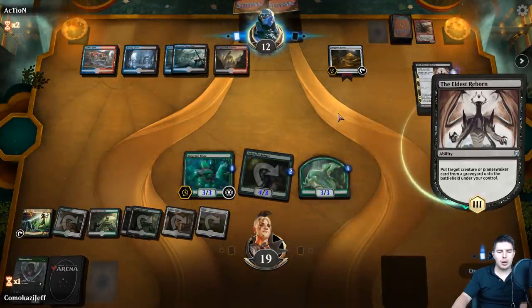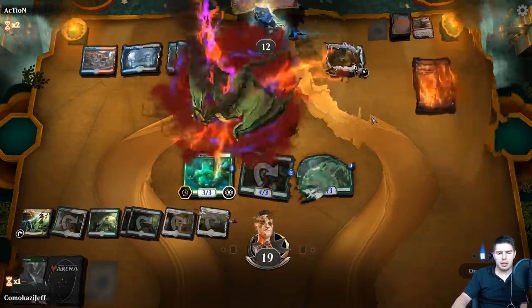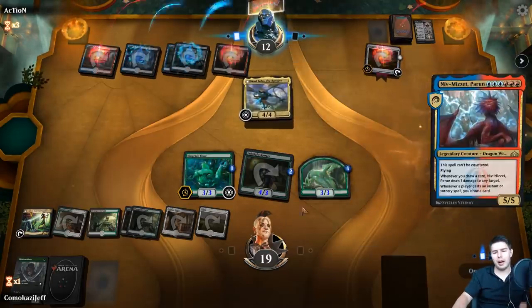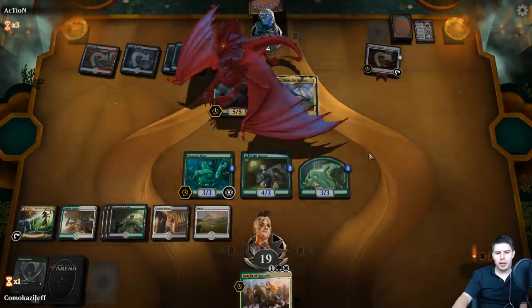We have a lot of mana each turn available to us now. Even through a Nicol Bolas, they're one mana away from being able to flip it. But even flipping it here, I'm not as worried. If we ever find a Play Crafter, we're in great shape. That's more worrisome.